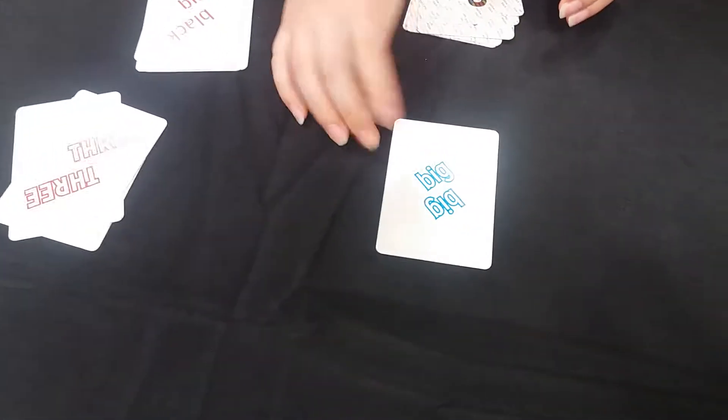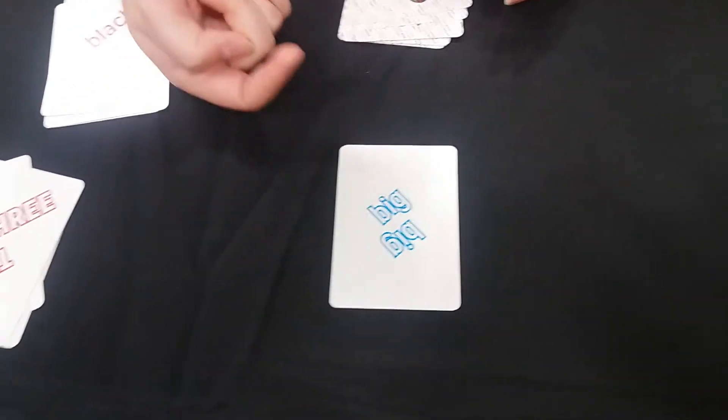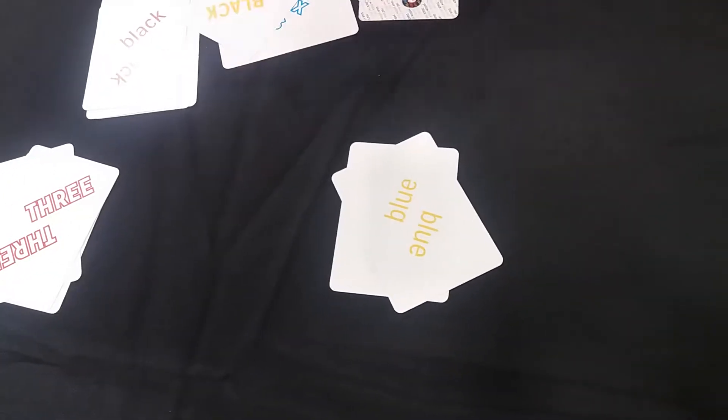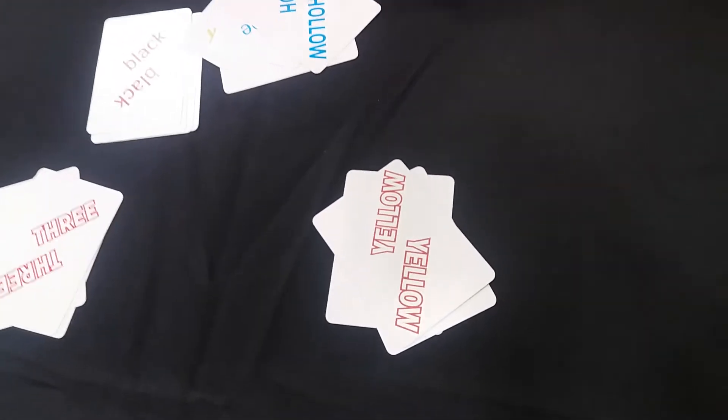However, when the second round comes up, we need to look at the card and play a card that describes it. So I could play blue — a card that says blue, a card that says three. Here's a card that says blue. Now I have to play a card that says yellow or four — yellow. Like that.